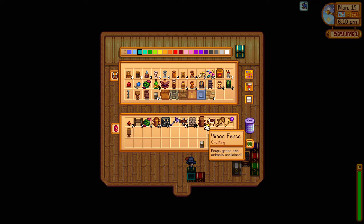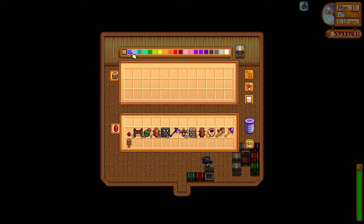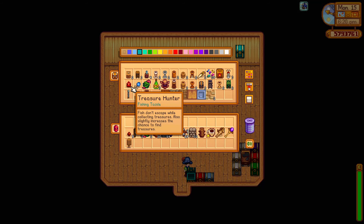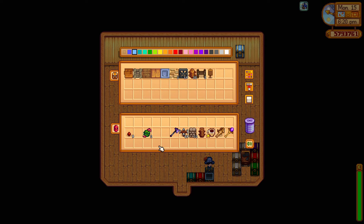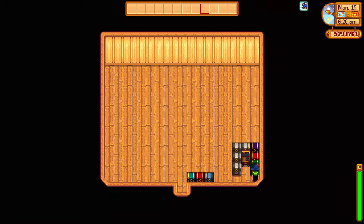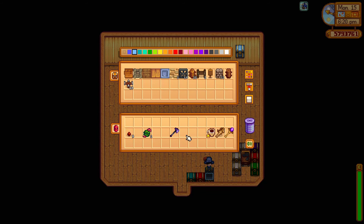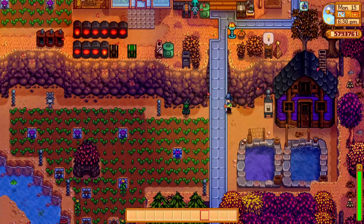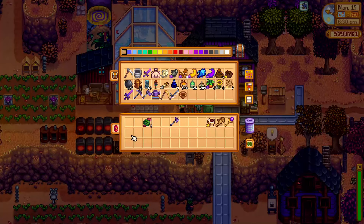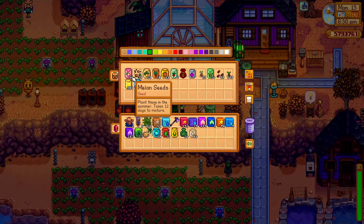I'm going to have an internal gubbins chest — the stuff that needs to be made — so like flooring, fences, and that sort of thing. Are they really that vital for me right now? Sprinklers — that's going to be an interesting one. In the green chest, there's going to be sap and fibre, and I think I'll put the sprinklers in there too. I might need a second chest outside of the greenhouse area for seeds, because I'm going to have so many different seeds. I've got all the fertilisers there too.